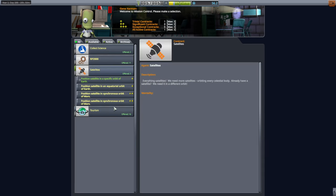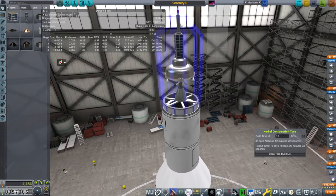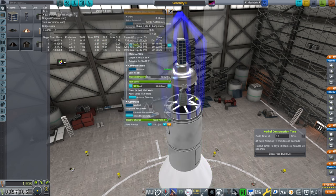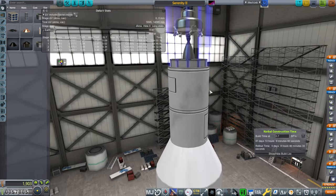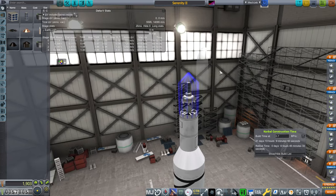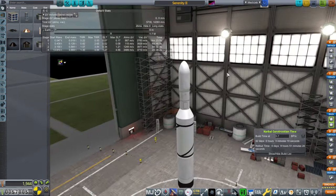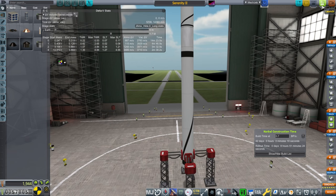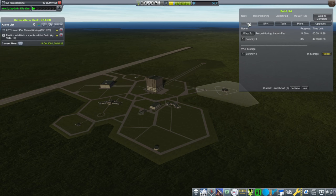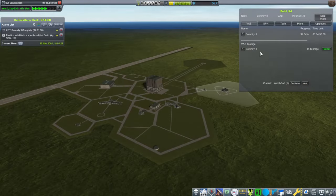I'm going to build a rocket to fulfill that one satellite mission. Let's do that. We didn't need the Communotron 16 for it — we're not communicating to the moon. We'll boost the UHF band here. That gives us plenty of delta-V to get into the very peculiar orbit we need to get to. But we might as well eke out a little bit more. We shouldn't get these two mixed up — one has a moon antenna and the other doesn't.